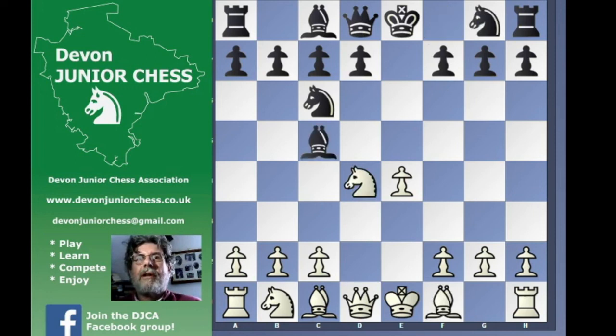So Nxd4 and now bishop to c5. White has at least four lines to play here: move the knight to b3, the knight to f5, knight takes on c6, and bishop to e3. I think bishop to e3 is a line I could even recommend for White.